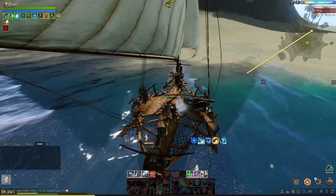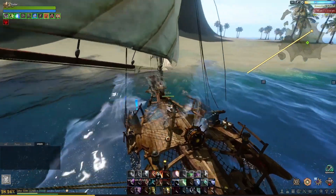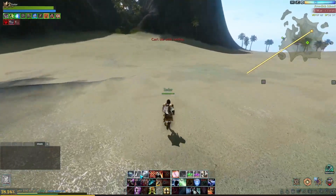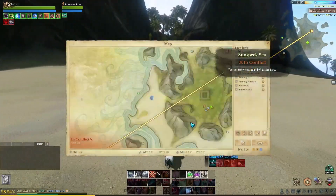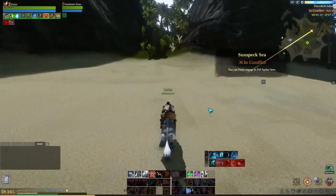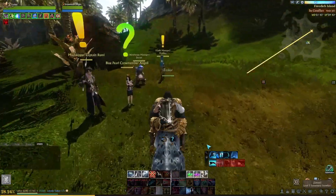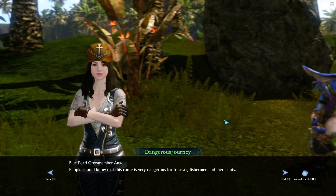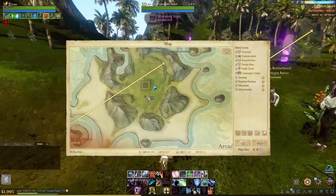Once we're here at Frederick Isle, my ship is taking damage for some reason — tip: don't get too close to the isle, it's not good for your ship. Go down to the isle, take your mount, and run toward the center to return the quest. Talk to Blue Barrel, return the quest, take another quest, and you're good to go to the next stage.